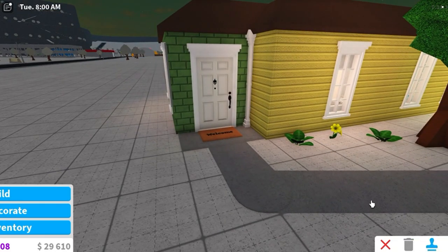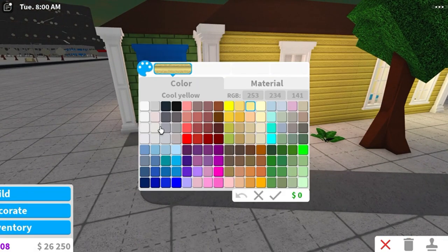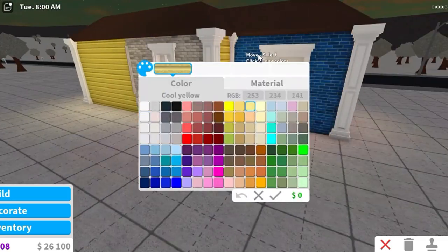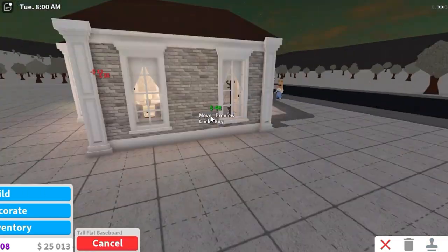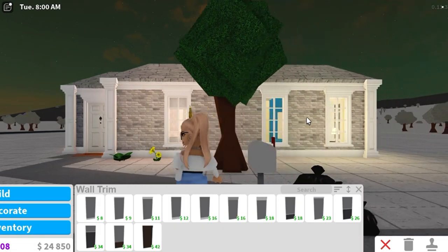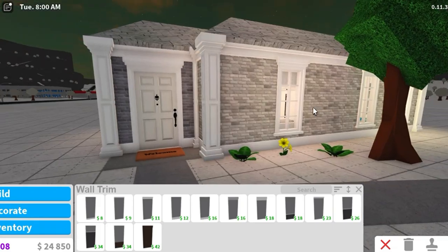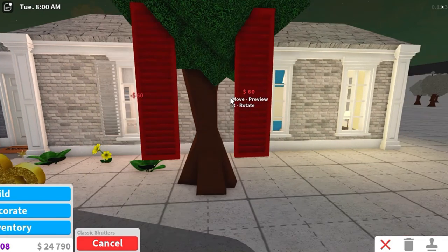Now it's time to do the outside. We're going to add some pillars at every corner and get rid of the existing ones. My personal favourite exterior material is bricks. Then we're going to add some wall trims all around. For the roof, I've gone for a classic stone roof — I know it doesn't look the best, but I've tried everything and that's what looks least bad. I'm also a fan of adding some shutters outside the house.